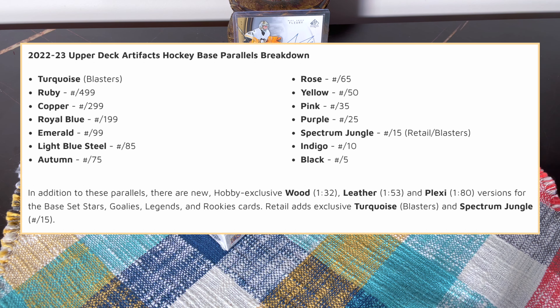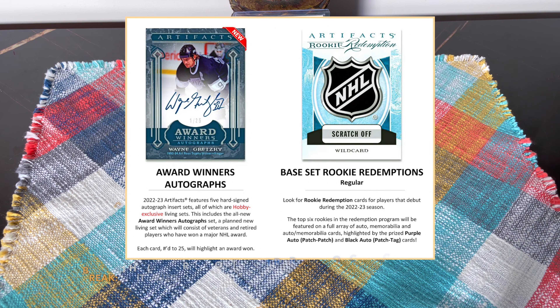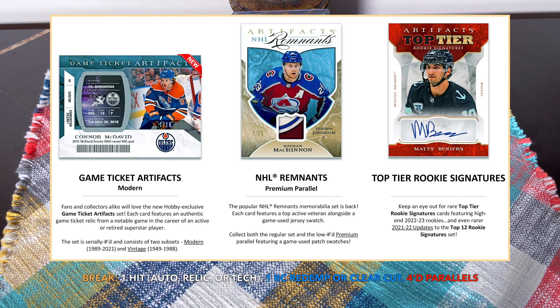There are also wood, leather, and plexi cards — pretty interesting stuff. There are also horizontal versus vertical cards. Within a box break, expect three hits: autos, relics, or tech cards. About 24% of those would be auto-facts, 7% would be 05-06 auto-facts. You should also receive one rookie redemption or clear-cut — those usually break 60% toward redemptions and 40% toward clear-cuts including retro acetate.